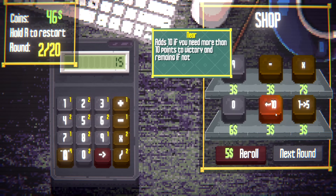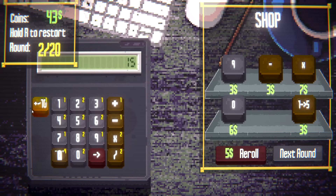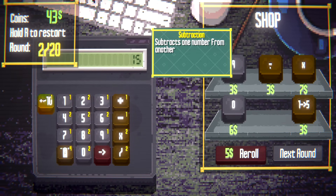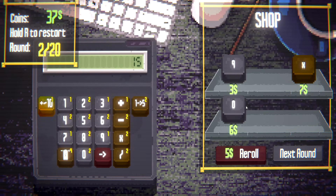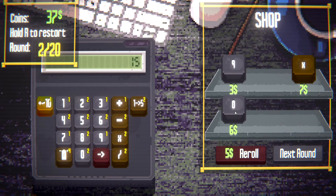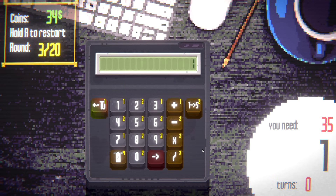There's going to be multiple plays to get to where you need to go because it's numbers, but I think that realistically we do what requires the least number of turns and buttons and go from there. Adds 10 if you need more than 10 points to victory, and remain if not. I don't know what 'remain' means. Converts all 1s in number to 5s — actually kind of sick. They just add to here, I thought I was going to have to replace them. Give me a subtract back.